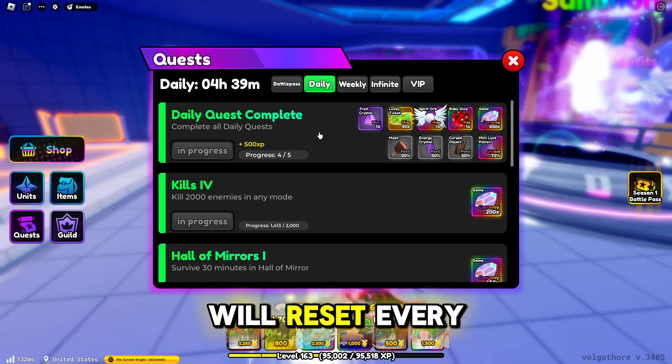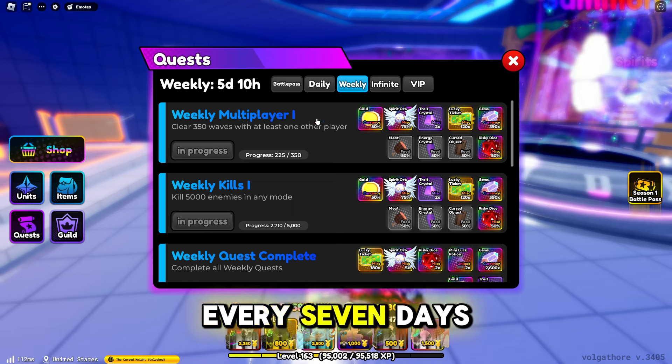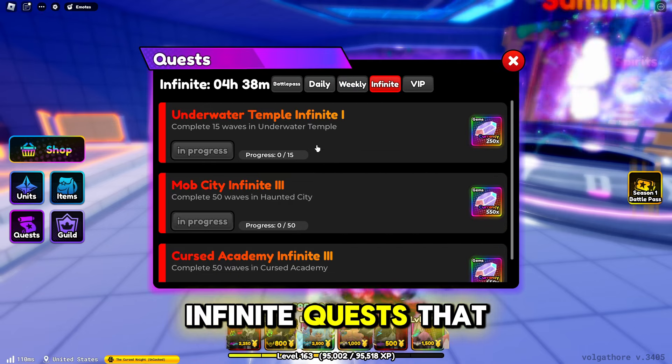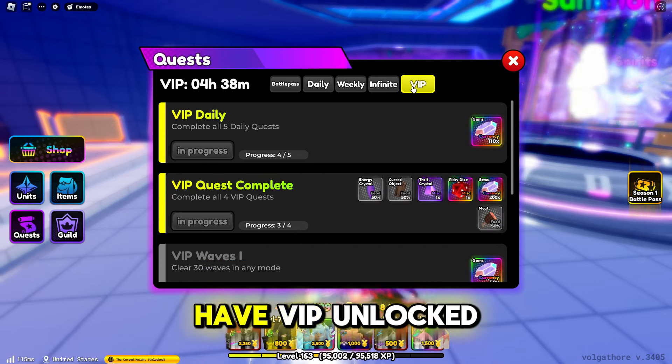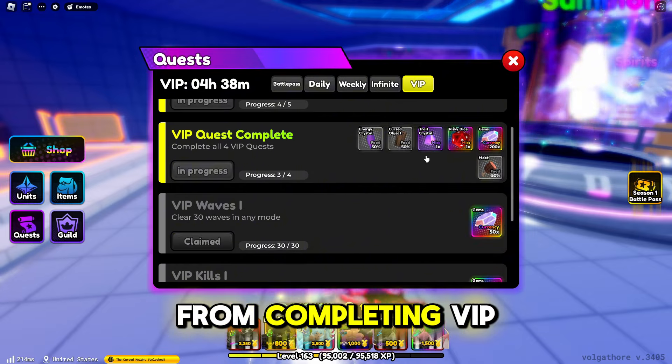Daily quests reset every 24 hours. There are also weekly quests that reset every seven days, and infinite quests that you can do daily. If you have VIP unlocked, you can also get bonus gems and bonus items from completing VIP quests.